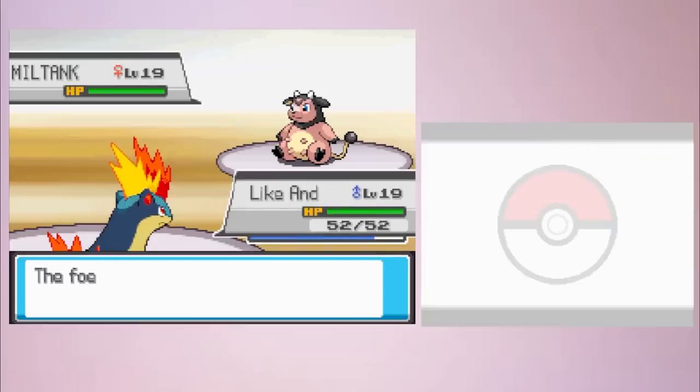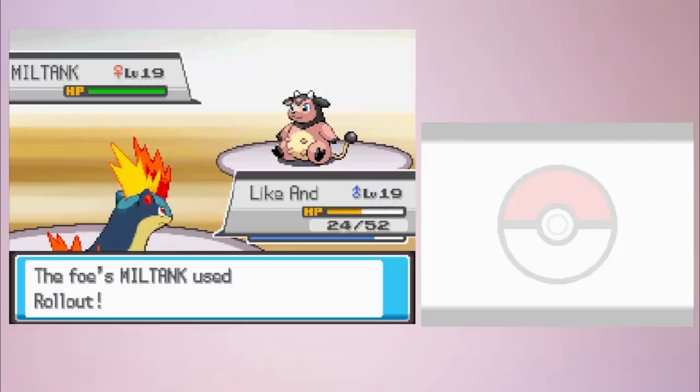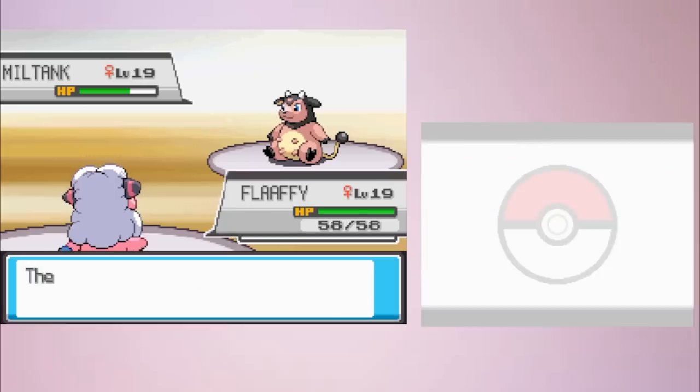In both the Generation 2 games and their remakes HeartGold and SoulSilver, Whitney's gym has been notoriously difficult for casual players and hardcore Nuzlockers alike, but it doesn't have to be that way. Here's a strategy to guarantee beating Whitney in a hardcore Nuzlocke of Pokémon HeartGold or SoulSilver.